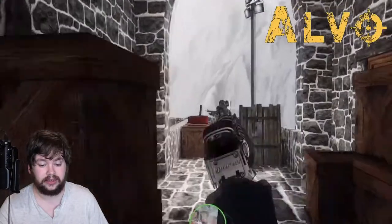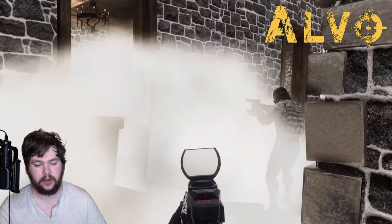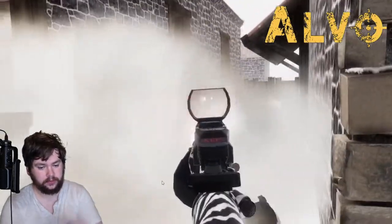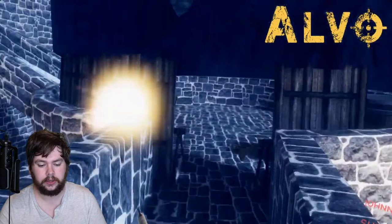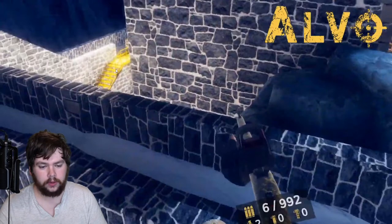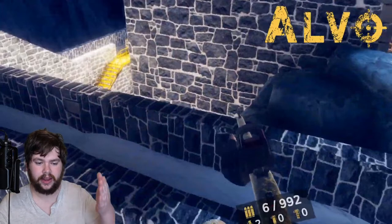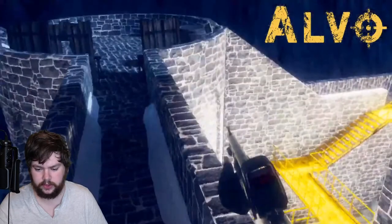Now we're seeing smoke grenades being used — pretty cool, the clouds look pretty thick. They're probably not going to have volumetric lighting filtering through them, but they look like they do the job. There's also this interesting yellow glowing path here — it might have something to do with the game mode being played, maybe a spawn area that's been lined off. I don't want to speculate too much because I could be completely wrong.